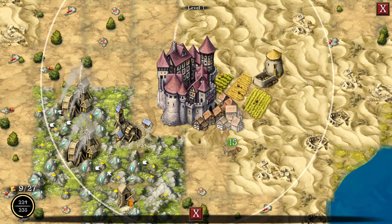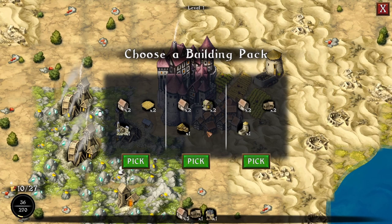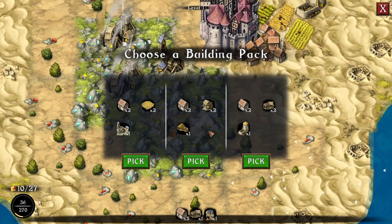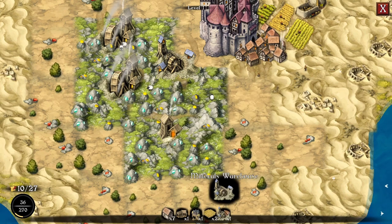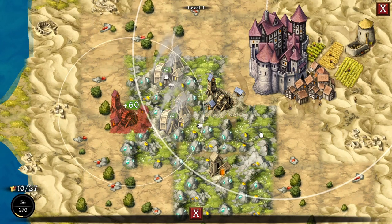Yeah, oh we almost did it! I know that's where we ideally want it — yes! On to the next level, onwards and upwards! Mineral warehouse — we already have one of those. We don't really want any of those though, we'll go with that one.